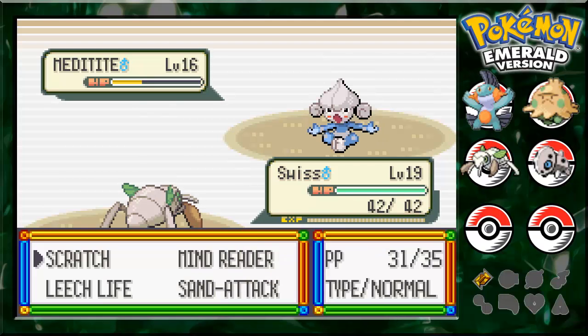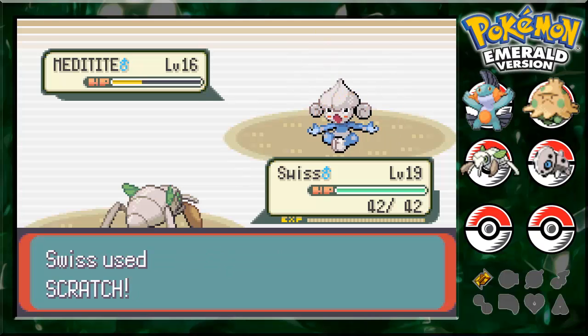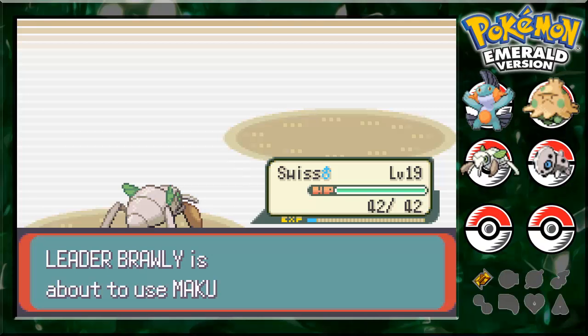We're not doing much damage at all. Critical hit! Critical hits negate all of the stat boosting, so that was really simple.